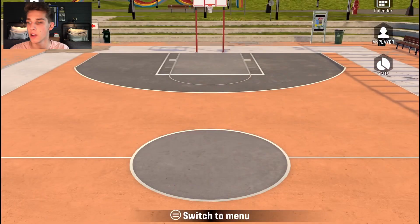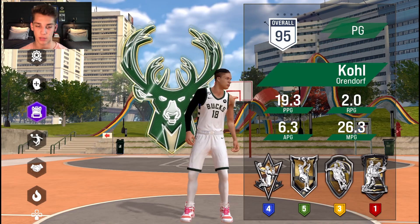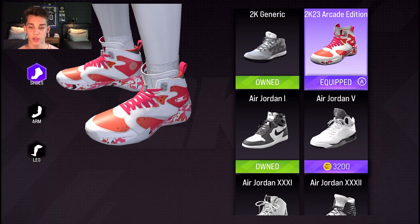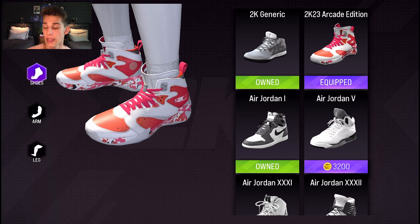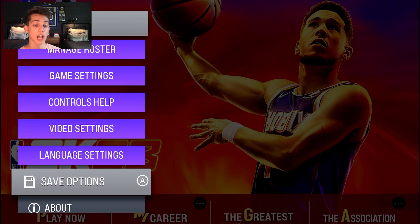Head into My Career, go to My Player, and go down to the backpack where your stuff is. They just added this new limited edition shoe and it is fire. Make sure you go get it right now — go to your App Store, update the game, and when you get into NBA 2K Arcade Edition it will want to update again. Let it do that and it will say there's a limited time offer — go claim it right now.